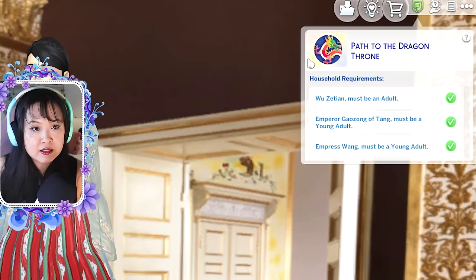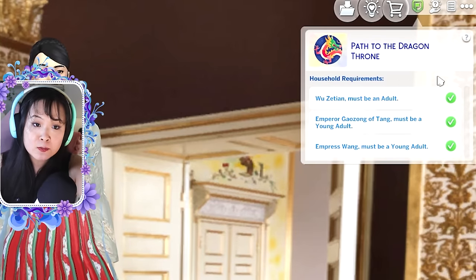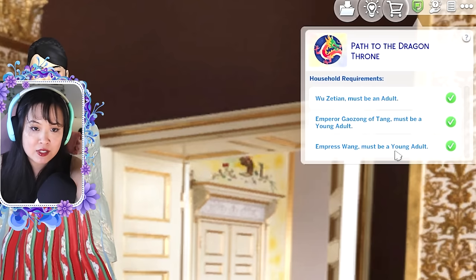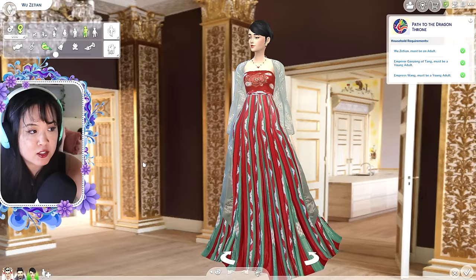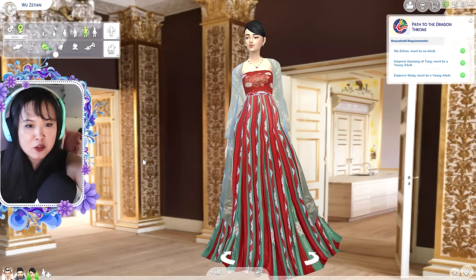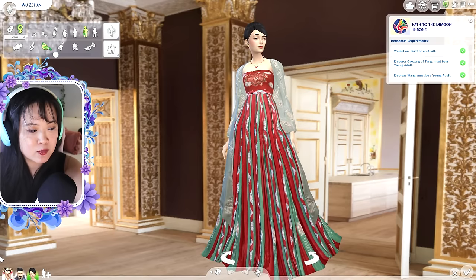You will see a little checklist on the side. It says Wu Zetian must be an adult, the emperor must be a young adult, and the empress must be a young adult. Make sure you meet all of these requirements. This is Wu Zetian — she is the adult and the main character. Essentially, we're following her rise to become empress.